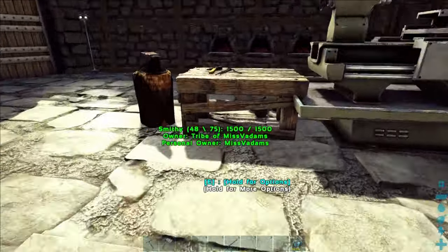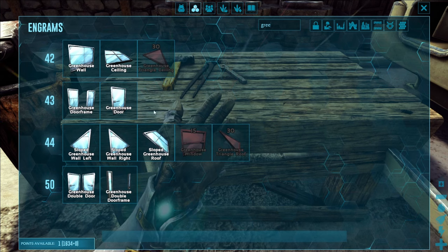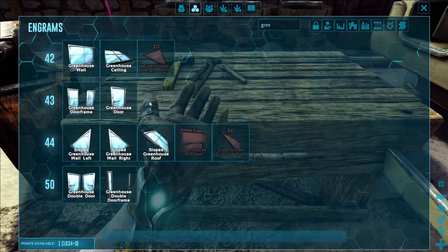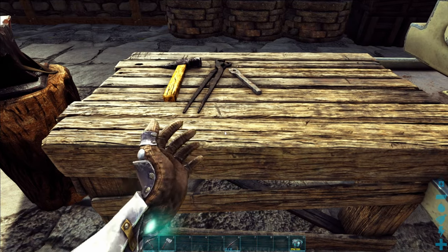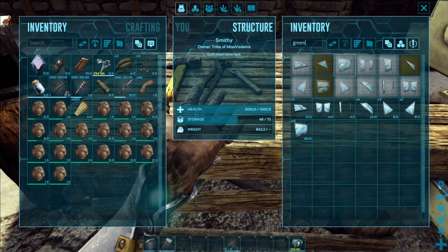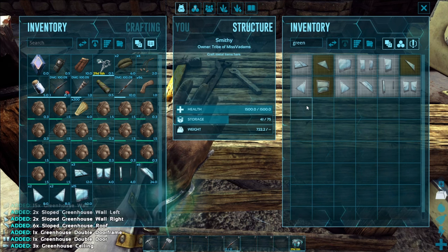If you want to make yourself a greenhouse, you're going to need to learn yourself some engrams. I haven't learned all of the pieces — you can if you want — I'm just trying to save some engram points. The ones I've highlighted are the ones I'm going to be using today. To craft your greenhouse stuff, you need to get into your smithy, where you can see they require cementing paste, crystal, and metal ingot.